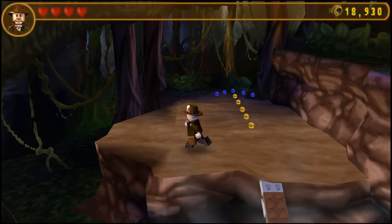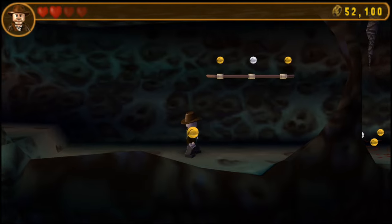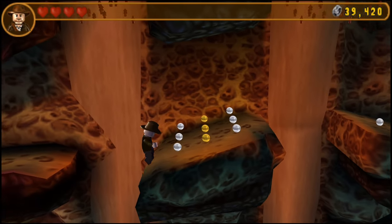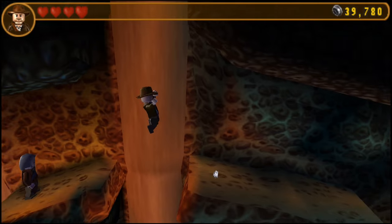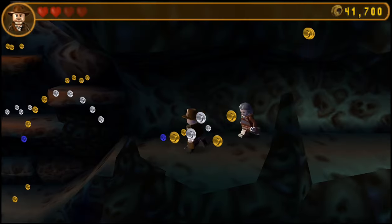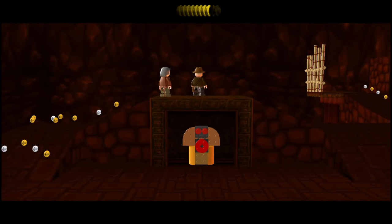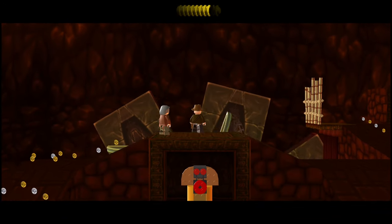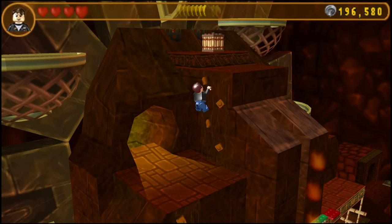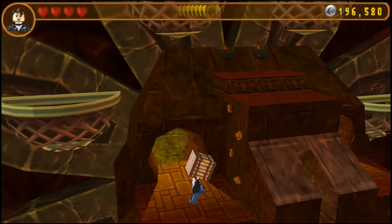Level design otherwise keeps the high bar set from last time and is always just doing neat and unexpected things. For example, in the level against the ants, Indy and Oxley actually fall into their deep, labyrinthine anthill below ground. You have to build handrails to climb up before they bear down on you, and sometimes individual swarms just dive bomb you. Another level sees Quetzalcoatl — the plumed serpent god of wind and rain, creator of puny humanity and the world itself — rise up out of the lava. Technically it's just a statue of Quetzalcoatl, but you get to defeat it by tossing explosives into its eye sockets, so it was still a freaking cool moment.